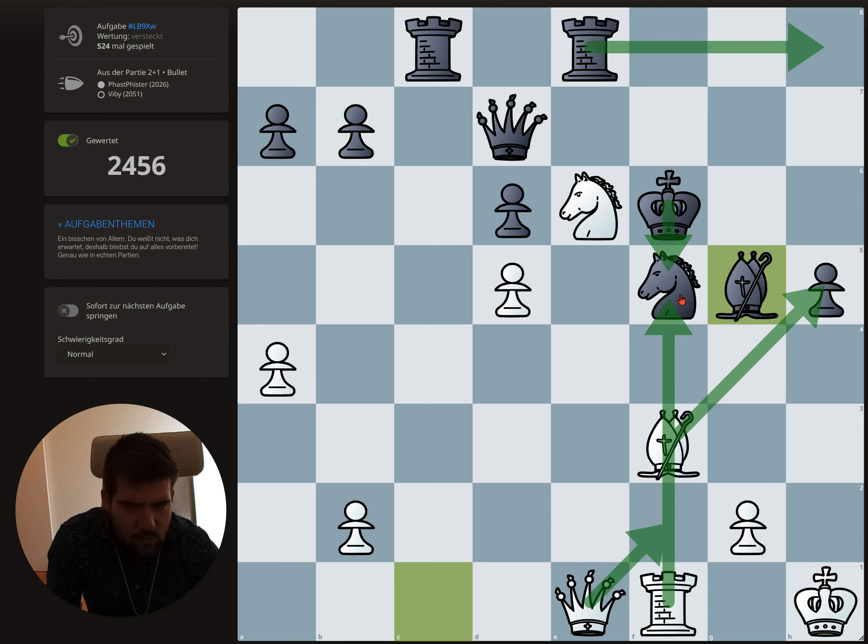Queen f2. If he goes here it's checkmate. If he plays this — capture, capture this one — then he would run there. Then we have this check, he goes back, and then g4 and that's checkmate. So: capture, place this, capture here, Queen f2. Because of the bishop he can't go to the g-file. If he plays bishop here we can capture the bishop, so he has to go there. Then we have this check, he goes back, and g4 — checkmate.